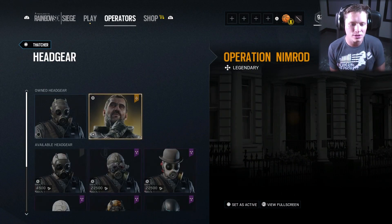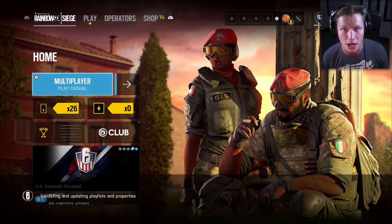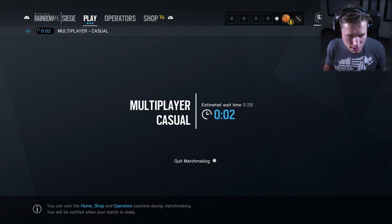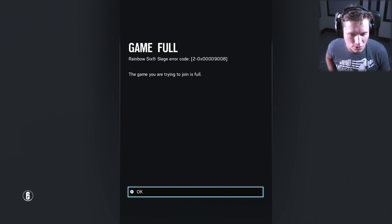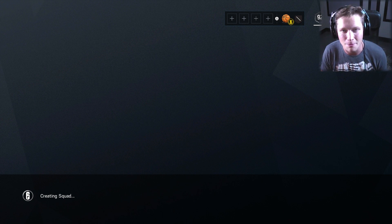I like Thatcher. He's one of those operators that he's great for beginners - anybody can pick up Thatcher and play him. And he's also just an important role on the team. Anytime somebody picks Thatcher, you know that's going to help the squad out. So let's go ahead and hop into a match. We're going to play a couple rounds as the Elite Thatcher and see what he's all about.